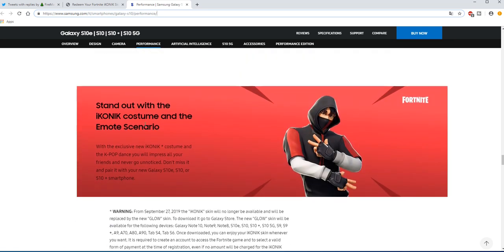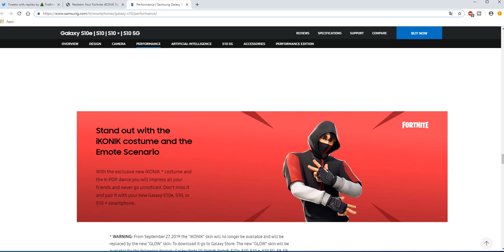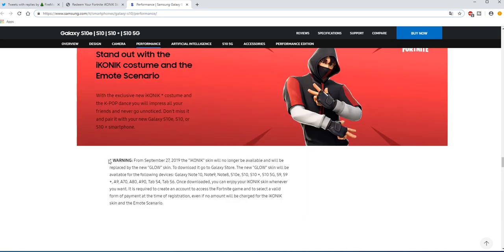If you scroll down, you will see the Fortnite section. It's basically the same — it shows the skin and says claim, and so on. Then if you scroll down further, there is a warning. Just so you know, I've translated the page, which is why it's in English. It says: warning, from September 27, 2019, the Iconic skin will no longer be available and will be replaced by the new Glow skin. To download it, go to the Galaxy Store.